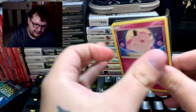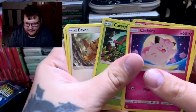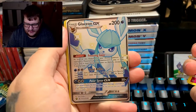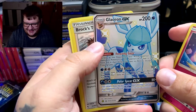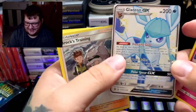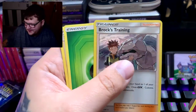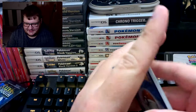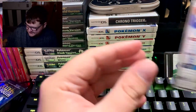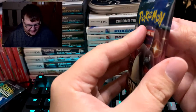We opened some of these a while back and didn't do too well. Now we got Fairy, Jigglypuff, Caterpie, Eevee, Ekans — a Glaceon GX shiny! That's fantastic. I'm actually really happy about that. Brock's Training is our rare, energy, Sabrina's Suggestion, Scyther, and Charmeleon. Let me take another look at that Glaceon GX shiny — that was something really nice.